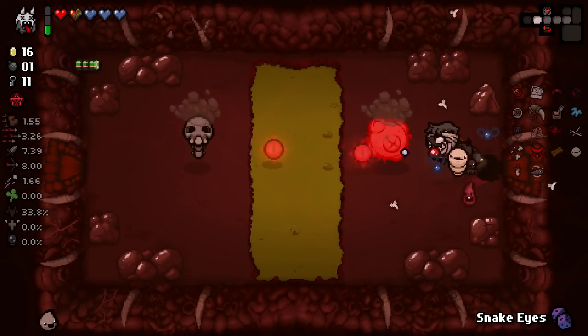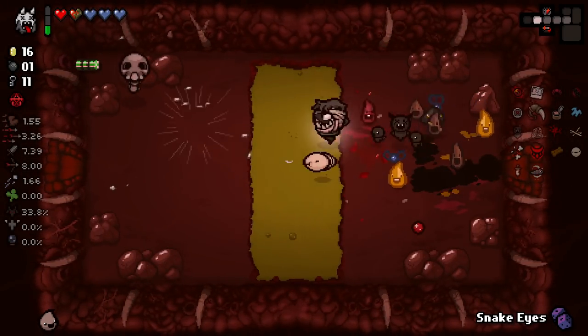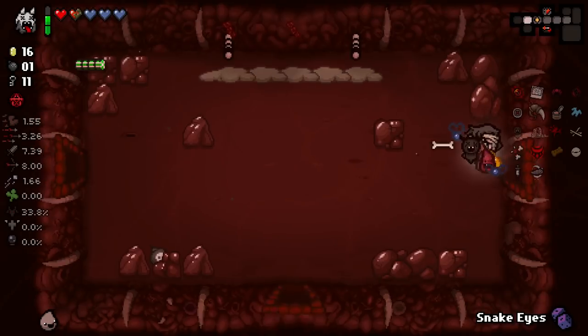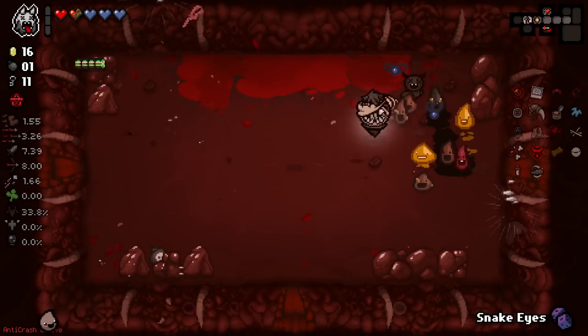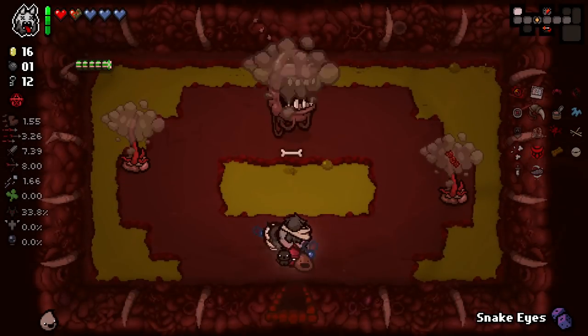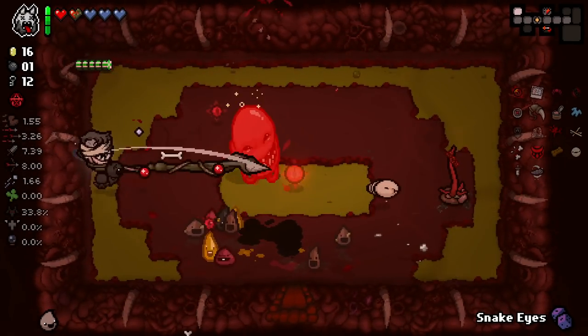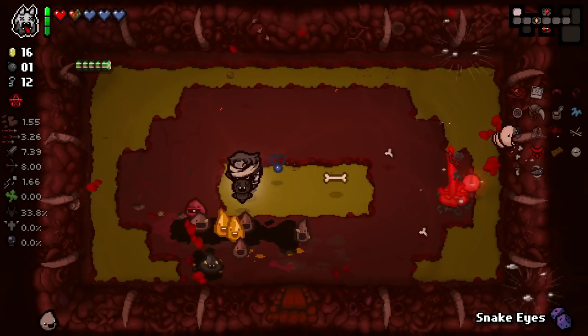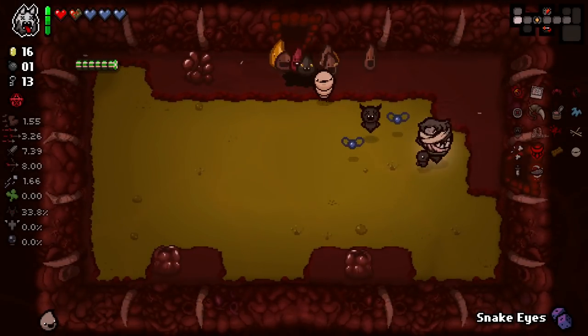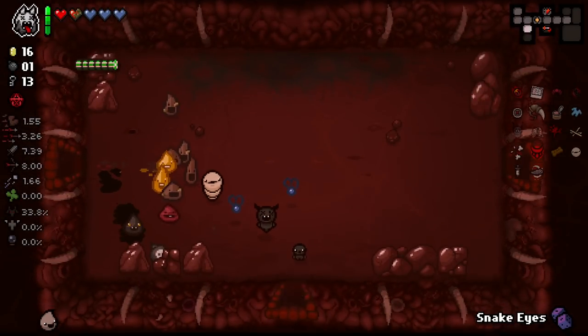Yes, I'm going to actually clear out as much of the floor as I can here to try and get all the charges. Fettered Heart plus Blood Explosion is a synergy I hadn't thought about either — that's a nice one.